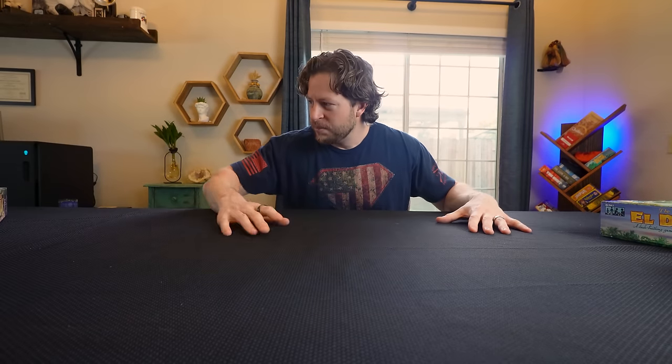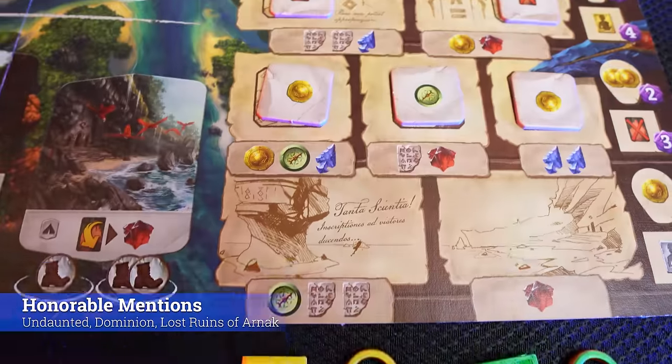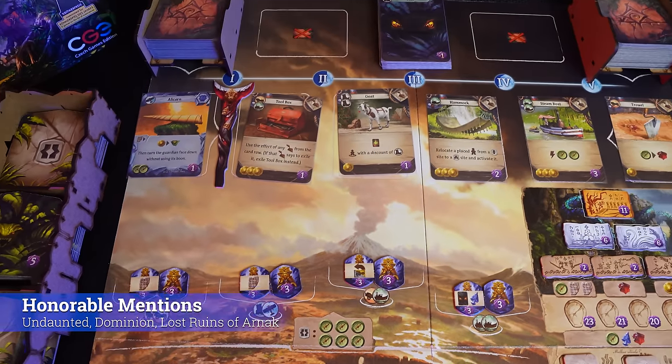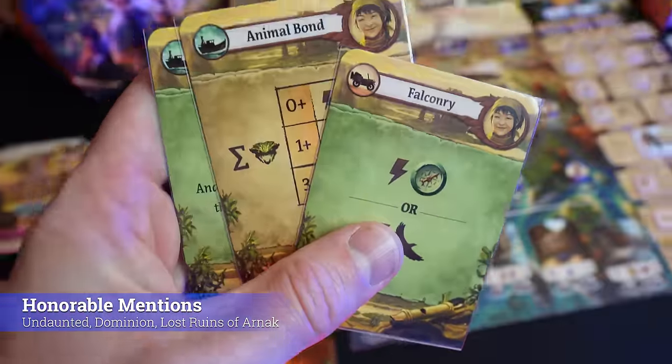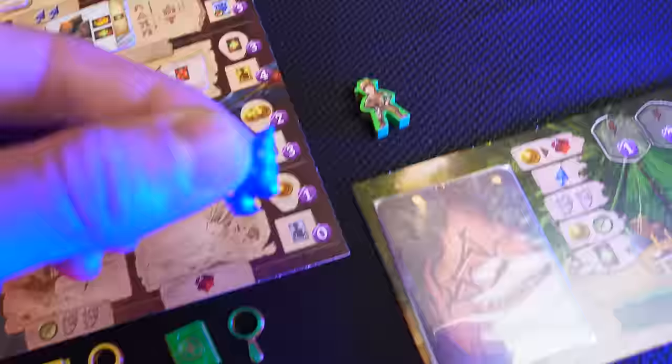If you loved El Dorado and want a game that's even better — still pretty easy to learn, with deck building plus one more concept — worker placement, try Lost Ruins of Arnak. It's Indiana Jones-themed with deck building and worker placement. Really fun, pretty easy to learn. It's definitely my number one out of all these deck-building games, though it's a medium-level game. For the best pure beginner board game in this category, El Dorado takes the cake.